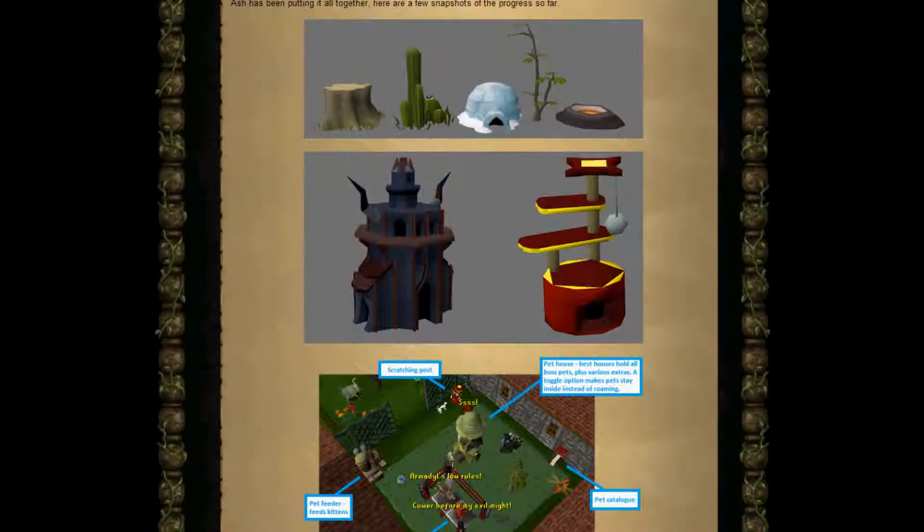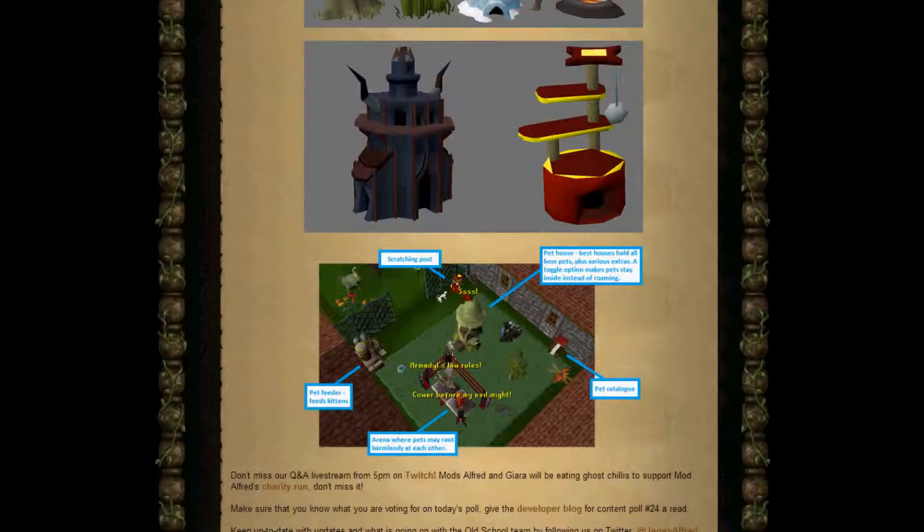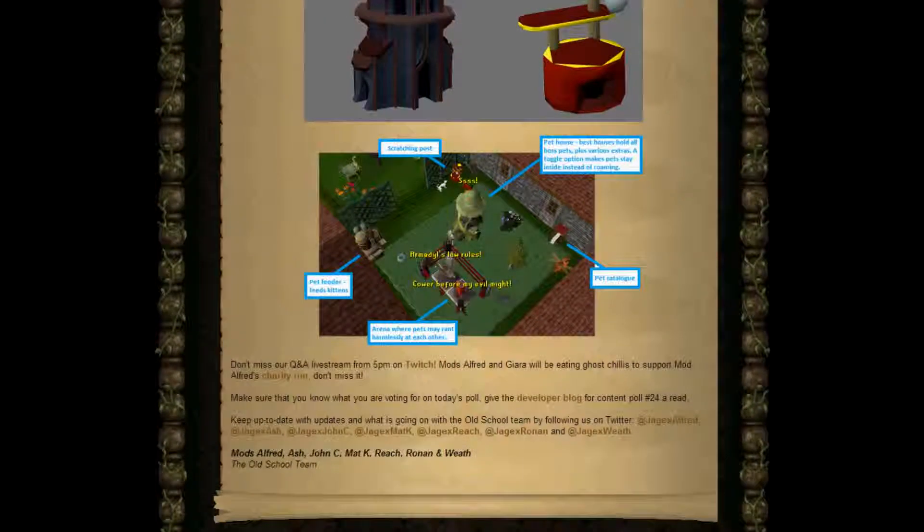These are a few items that will be in the menagerie. There's a scratching post for cats, a pet feeder which feeds kittens, an arena where pets may rant harmlessly at each other, a pet house — the best houses hold all the boss pets plus various extras — a toggle option that makes pets stay inside rather than roaming about the house, and a pet catalogue.